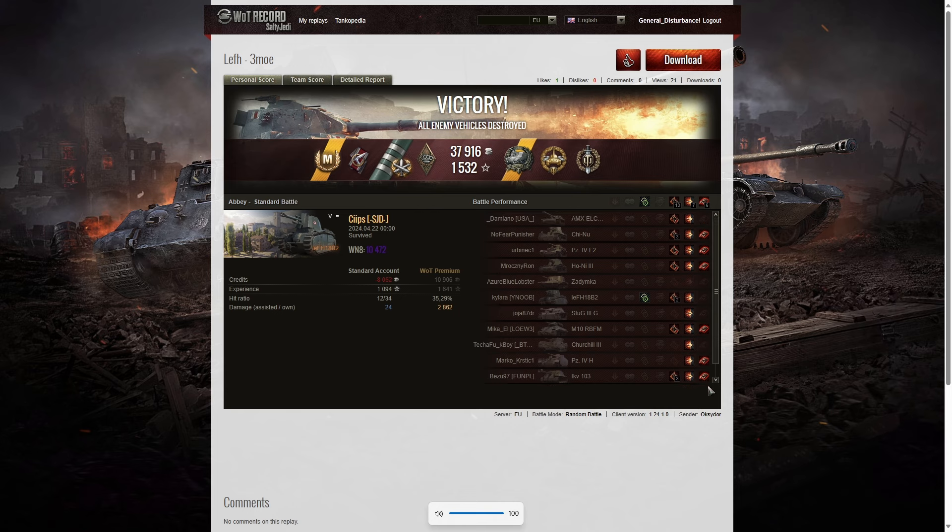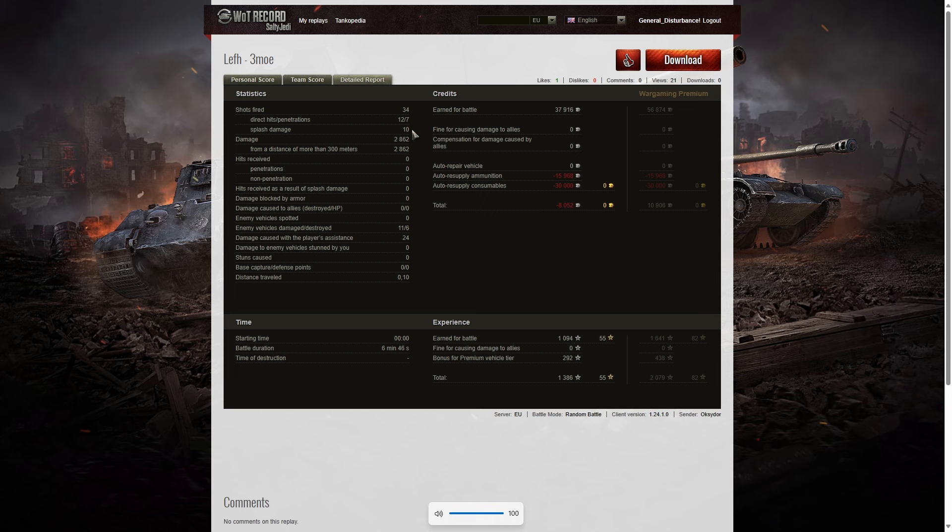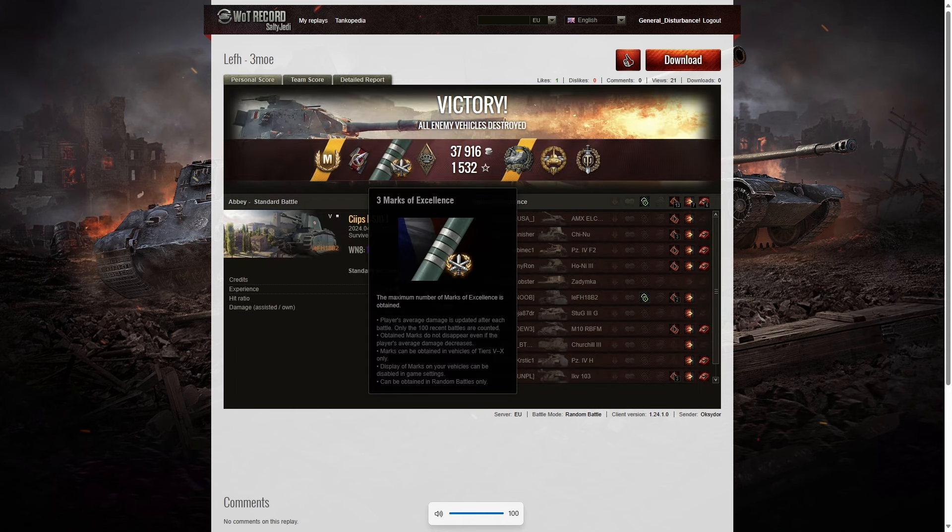On the last one he didn't penetrate — he just got a critical hit damage on the guy. He also got 10 splashes on the enemy — 2,862 hit points of damage, all of it at more than 300 meters. He damaged 11 of the enemy, killed six of them, and did 24 hit points of damage assist. He also did it on a free-to-play account, but he didn't make a profit — he actually made a loss of 8,052 credits, because he did use consumables and fired some premium rounds. He used the premium rounds to get the penetration — it really worked when he got the shot on the Churchill. He also picked up 1,386 experience points, and best of all, in that game he picked up his third mark of excellence. Congratulations — once you've got that on the barrel, they can never take it away from you.